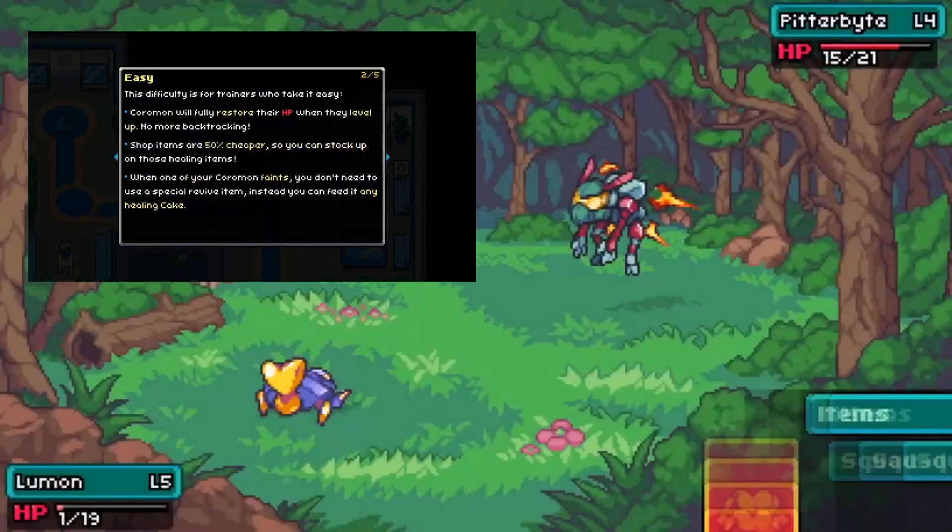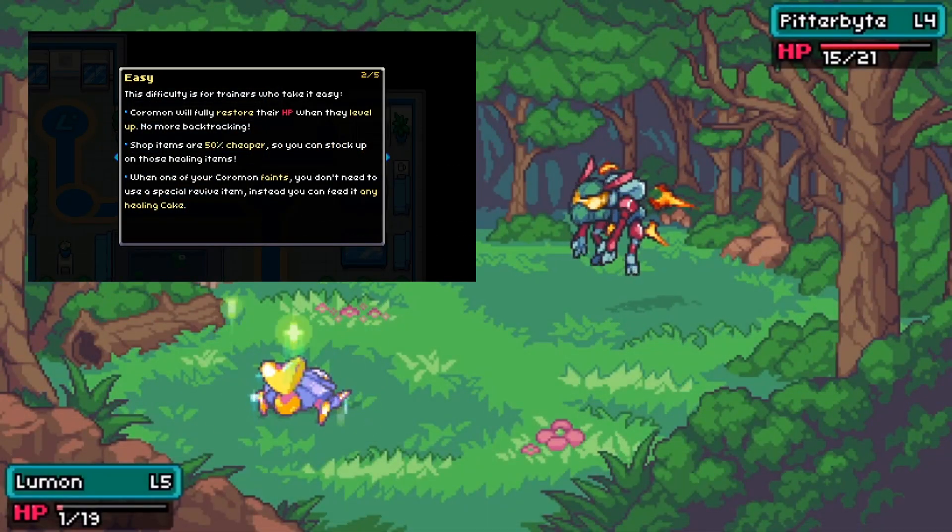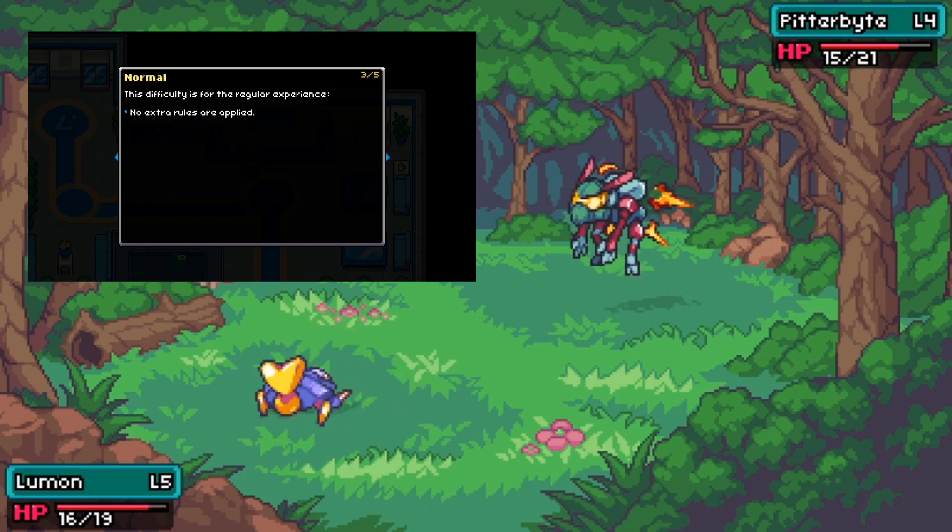On the preset side, we have an easy mode which will recover health on level up, halve the price of items in the shop, and allow for healing items to revive fainted Coromon. Normal mode has no special rules and is the recommended difficulty setting for newcomers.